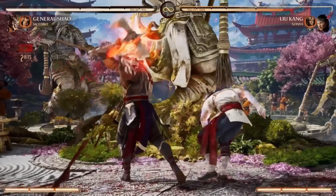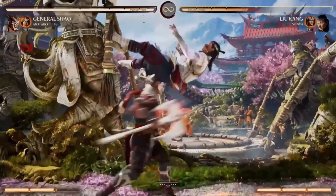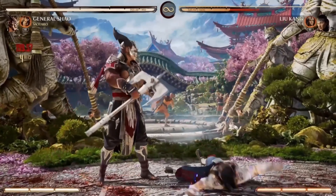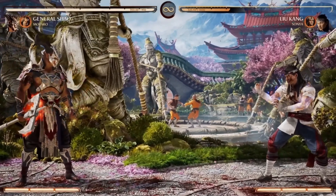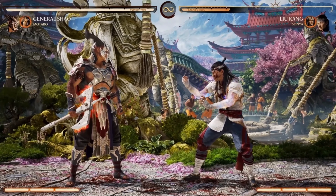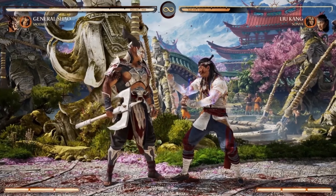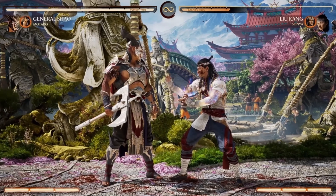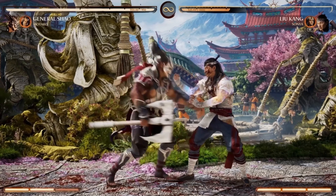If you're close, you can pop them up. He has a buff — this makes your axe damage and powers do more damage. You can also EX that to get more time on it. A big move in his arsenal that leads to a lot of crazy good damage is his armored launcher — his knee.